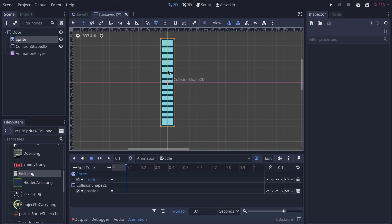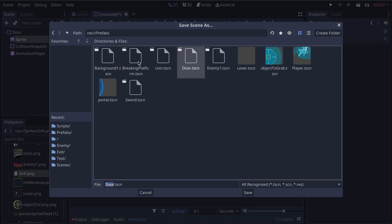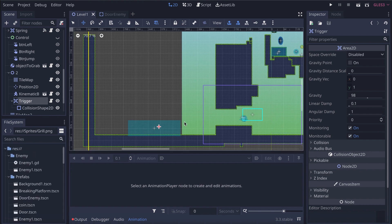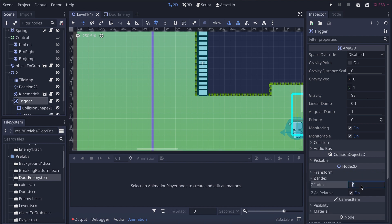I'll set idle to autoplay, save the scene as a prefab called 'door_enemy' in my prefab folder. Make sure the AnimationPlayer is on idle before placing the prefab in the scene, otherwise the door animation will be misplaced. I'll place the door in the scene and set its Z index to minus one so it renders behind the tilemap.